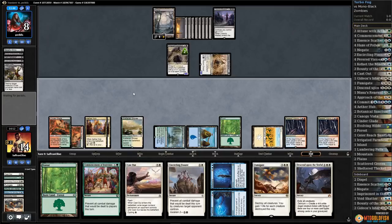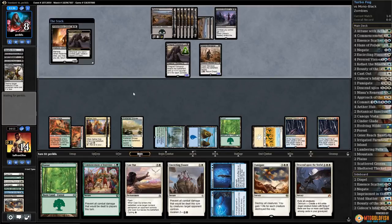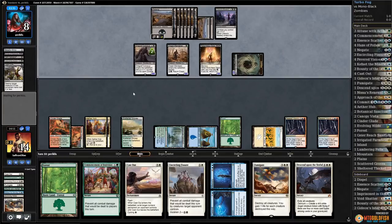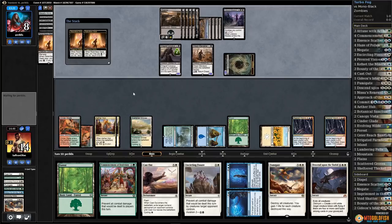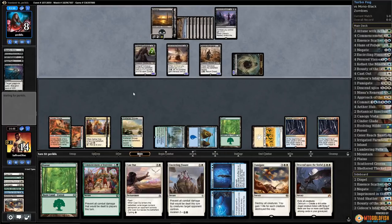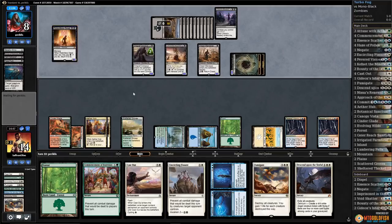Oh, there it is — we have delirium, we found Descend Upon the Sinful! So now we don't even really care what our opponent does. They're gonna play a bunch of creatures, we're gonna Descend Upon the Sinful, Descend Upon the Sinful, and the game should pretty much just end. Seems like we're set up pretty well to beat Zombies. Opponent left a lot of removal in — it's kind of working, they're getting tricky getting stuff back from their graveyard. Unfortunately for them, Descend Upon the Sinful is not going to be fun. Gets back Lord of the Accursed, replays it — oh jeez, this Descend is gonna be so good.